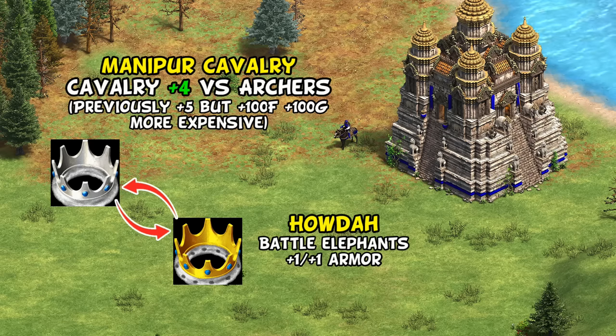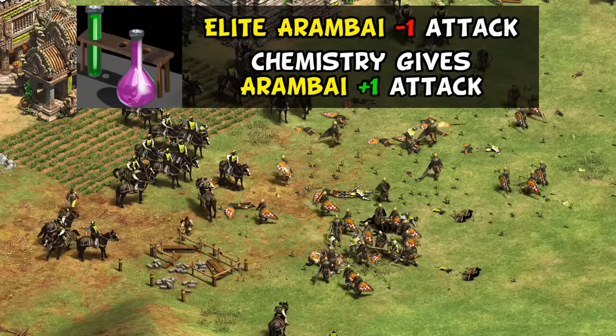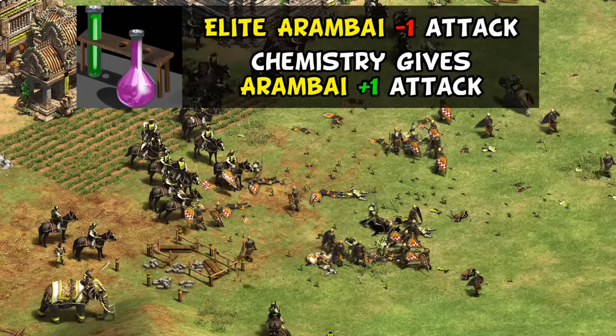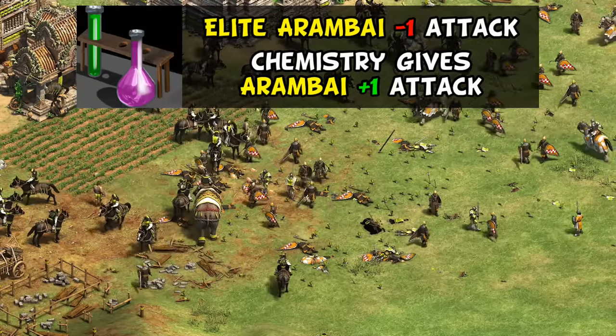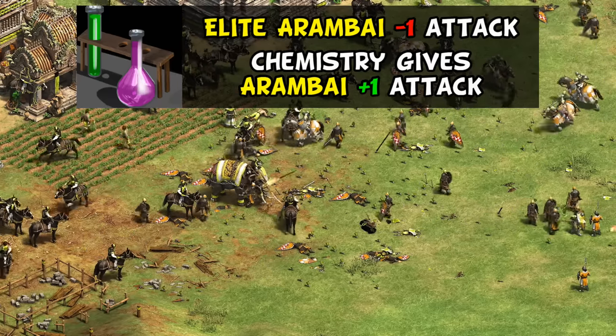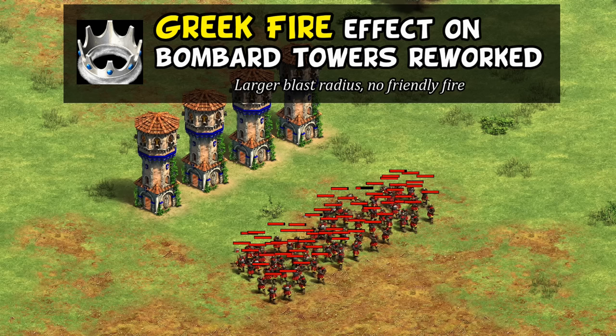For Burmese, they had a pretty major shakeup swapping their unique techs. Now in castle age you can get better cavalry against crossbows, and it's your imperial age elephants that get extra armor — which feels like it might actually line up better with when you want those effects, especially in team games. The elite Arambai also had a small change: losing one attack in its elite version but now being affected by Chemistry. The net effect is they end up being the same, but Chemistry has some immediate value.